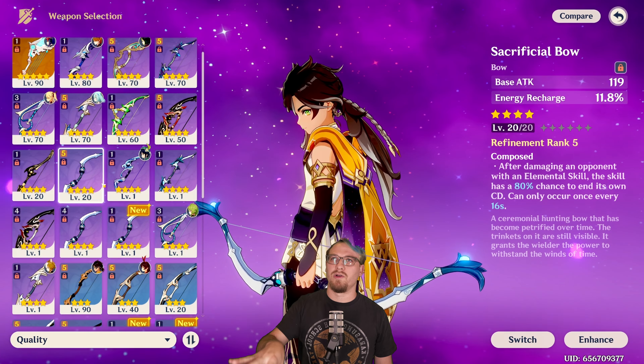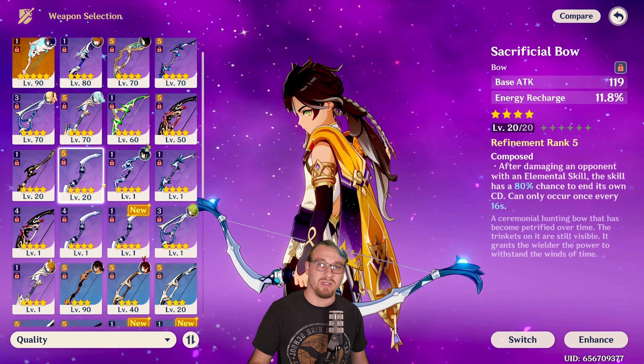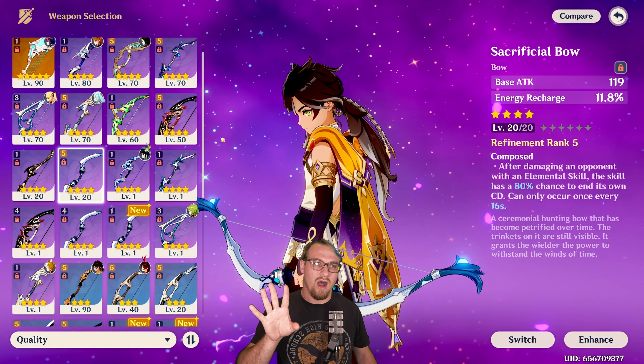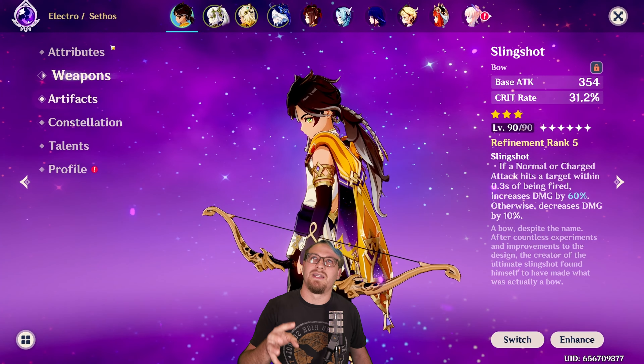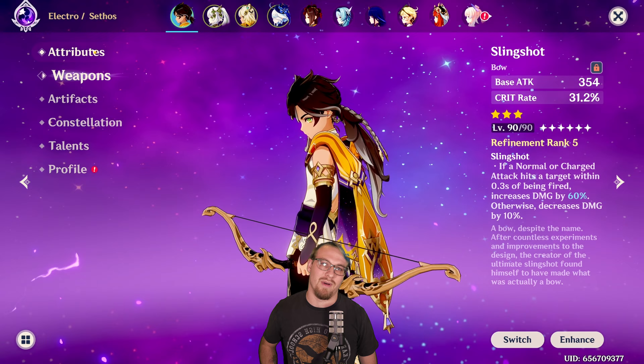However, if you're running one of those Energy Recharge weapons, you might be thinking about running Emblem so he can do burst damage. Don't do that. His entire kit revolves around his shadow piercing shot. Play the game how you want, but that's not typically a good approach — you're going to get more damage from shadow piercing shots, not from his burst. So just keep that in mind.